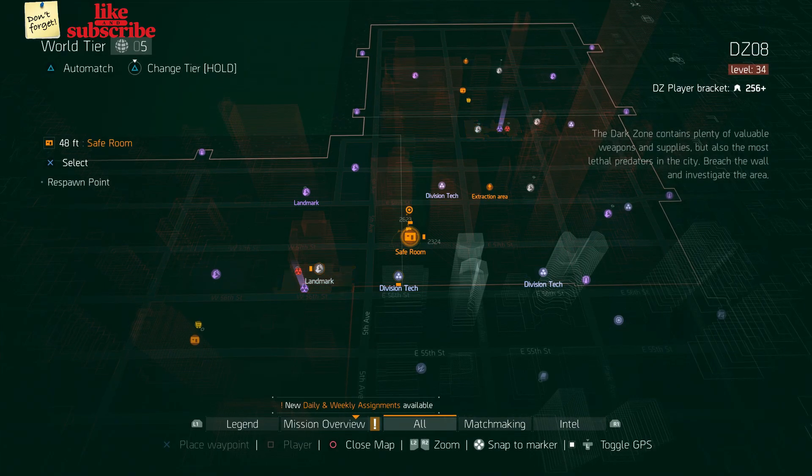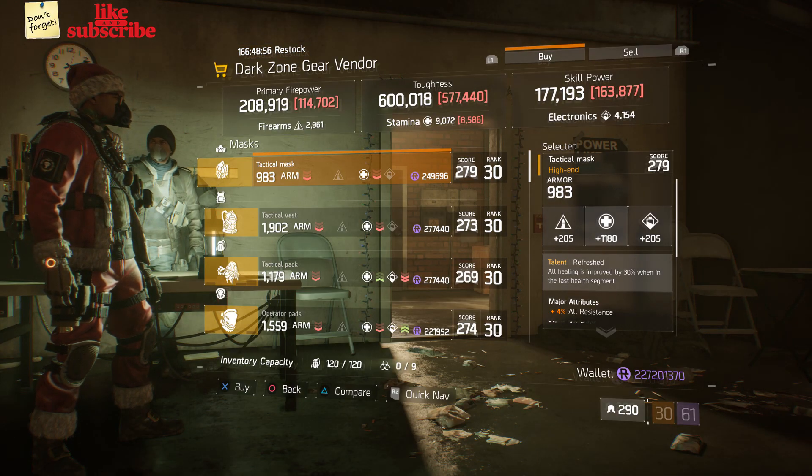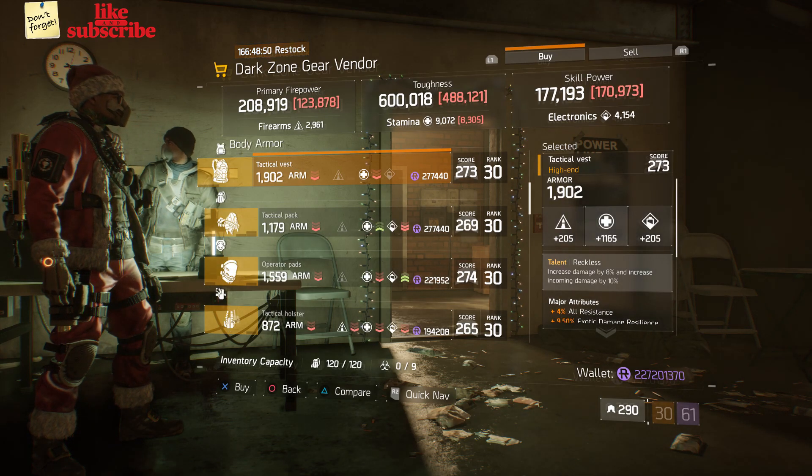For our next gear items, you want to head over to DZ8 Safe Room. Here the Dark Zone Gear Vendor has a Tactical Mask with Talent Refreshed, and a Tactical Vest with Talent Reckless.